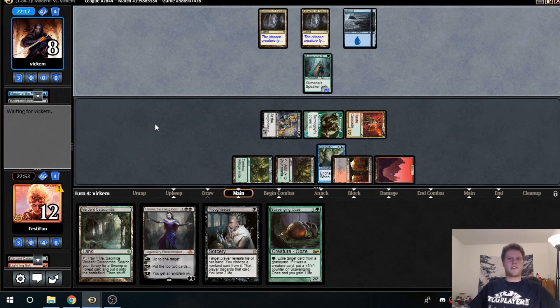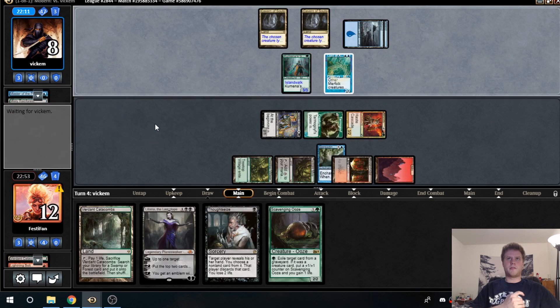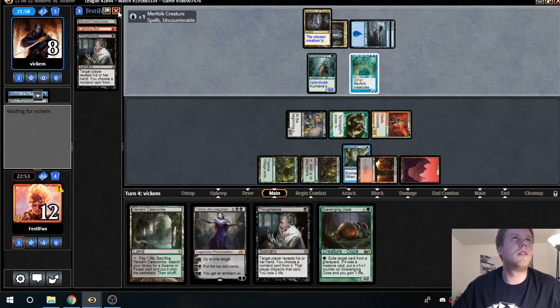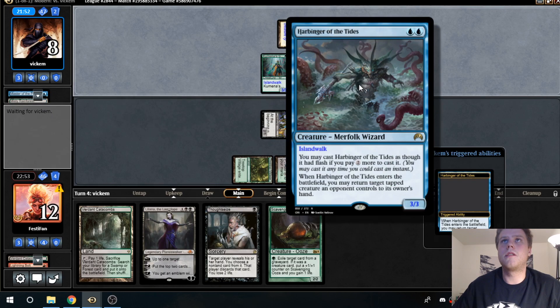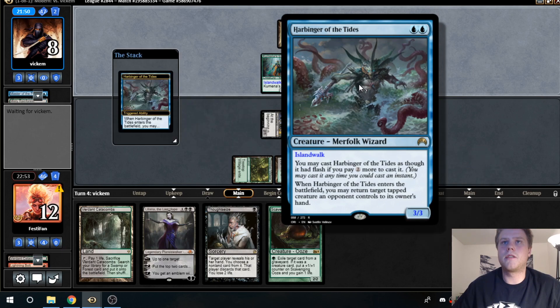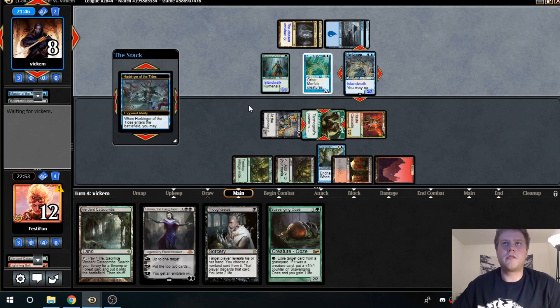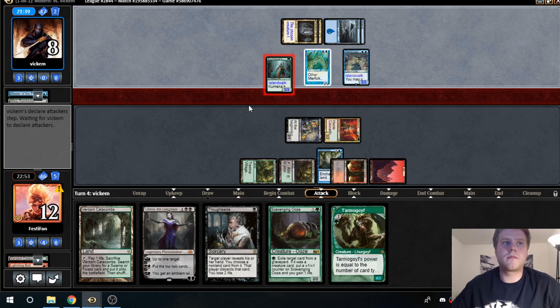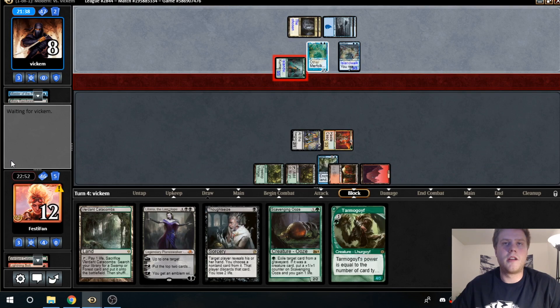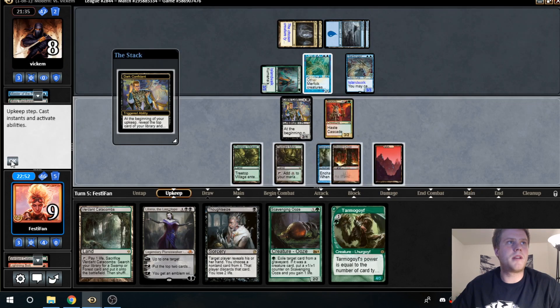No block — he has the same mentality, trying to kill us as fast as possible. Something like double Merfolk lord is definitely scary. We do have Scavenging Ooze to gain a little life if we really need it. That's a lord with islandwalk — harbinger coming down. Our Tarmogoyf is getting turned, which is a bit annoying. Gets in there for three, puts us down to nine. We'd really like a Lightning Bolt here off Bob.